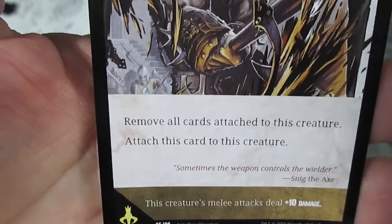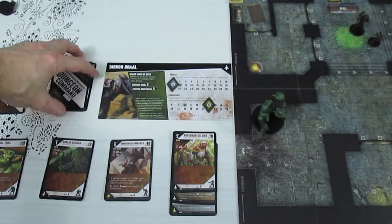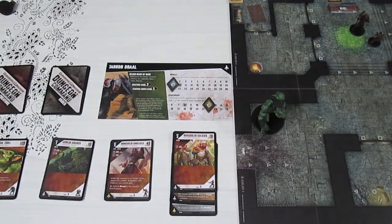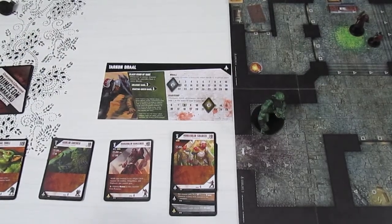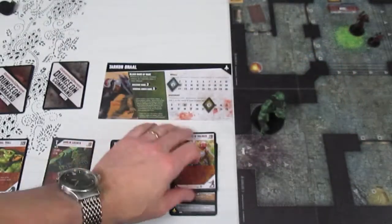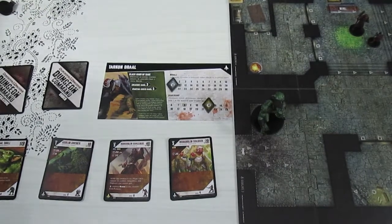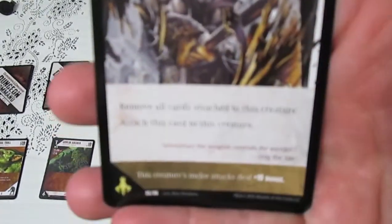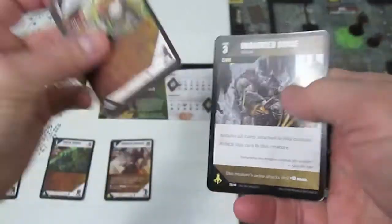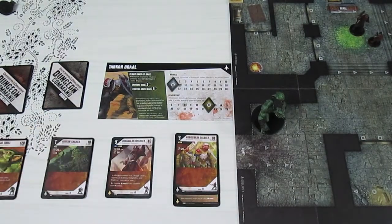Undaunted Surge says: remove all cards attached to this creature, attach this card, and this creature's melee attacks deal plus 10 damage. Exactly what we needed. We activate the Hobgoblin Soldier and play this card — removing Tough as Nails and Shattered Weapons from the game and attaching Undaunted Surge. This brings his total melee damage to 30. Awesome — let's get him moving.